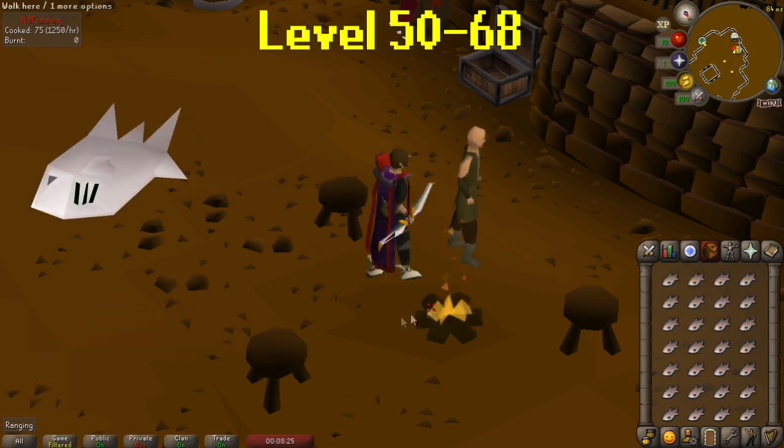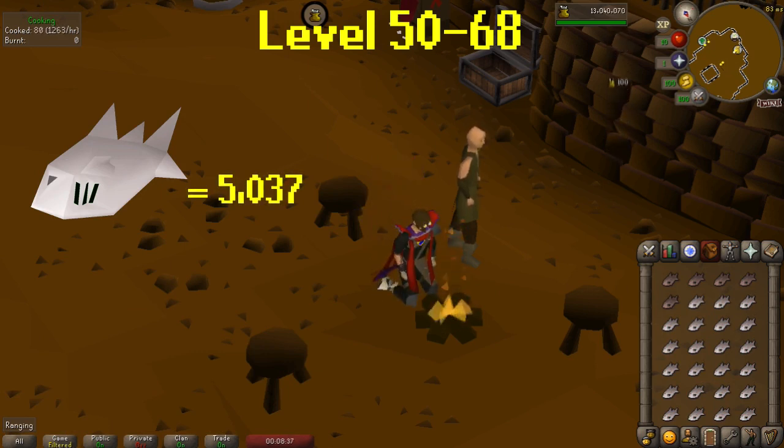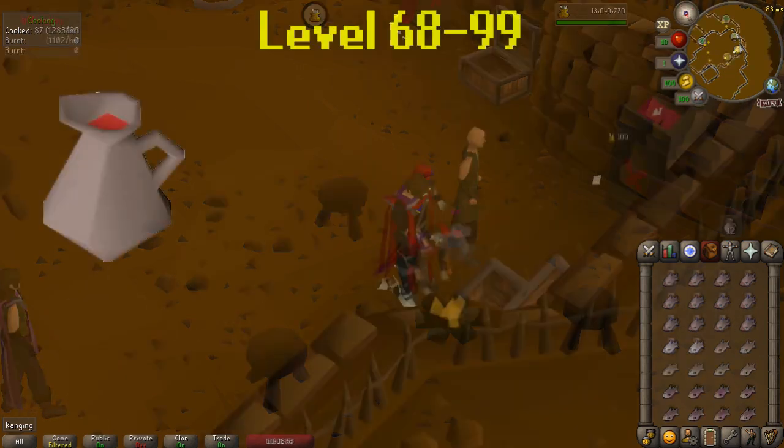For levels 50-68, I cooked tuna. I did tuna at this level since I used to AFK fish, so I stockpiled them on the side. You will need to cook 5,037 tuna to reach level 68. Looking back at the burn rates, you'll stop burning tuna on the range at 63, but on the fire at Rogue's Den you'll stop burning at level 64. There isn't much GP lost for tuna either — current prices for raw tuna is 44 GP each and cooked tuna is 39 GP each.